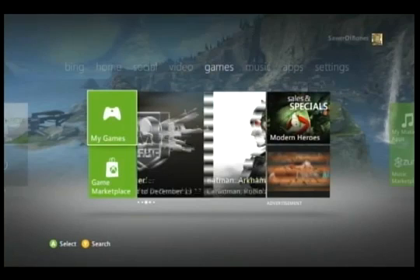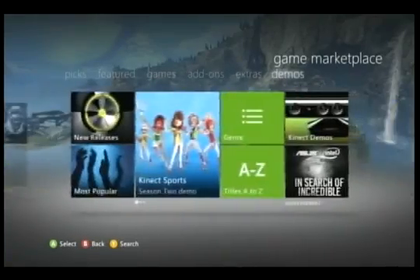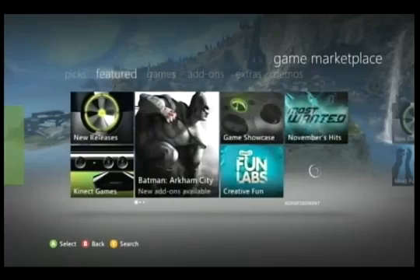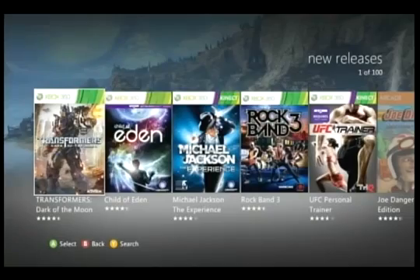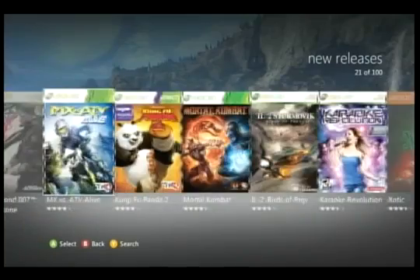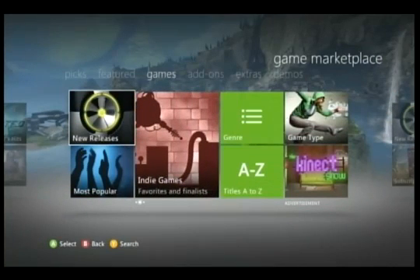I can see where this is going. And now at this point, you're looking at the top up there where it says Featured, Games, Add-Ons, Extras, Demos, Picks, etc., and you're thinking, well, there's nothing for Indies, so why don't I just go right to New Releases? I'm sure that they'll be well represented there. And the answer is no — they're not there. You will not find a single indie game there; there are no Indies under the New Releases tab.